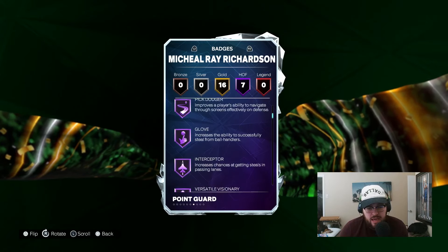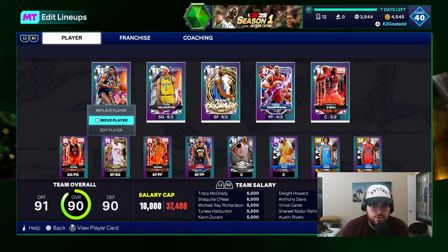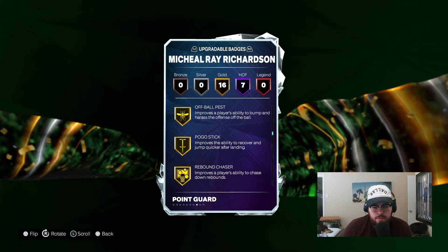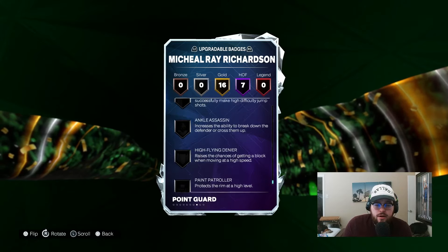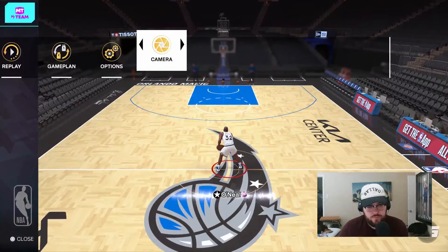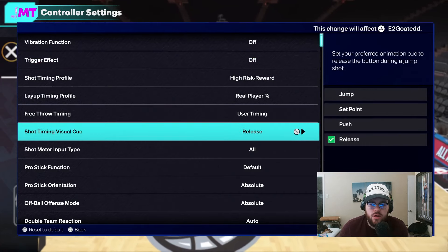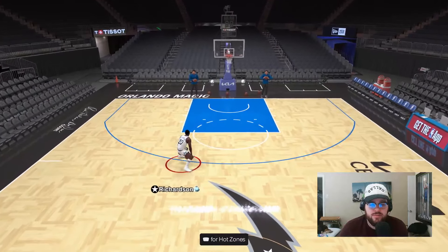Really really nice defensive badges, plus Dimer. He also has added badges: Deadeye, Limitless, Handles for Days, Set Shot Specialist, Mini Marksman — I honestly like all those badges for sure. Not sure if there's badges I would add more, but definitely like the shooting badges added to him. Also has Unpluckable, post lockdown, rebound chaser, and removable enforcer as well. Real interior versatility with this card. I would also like to have Bailout on him ideally — I might consider replacing Mini Marksman with Bailout just because he is a point guard.